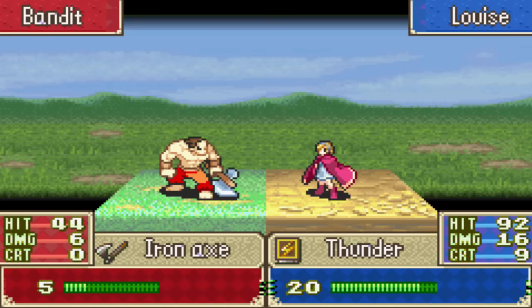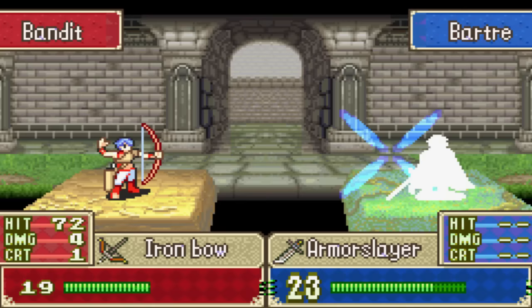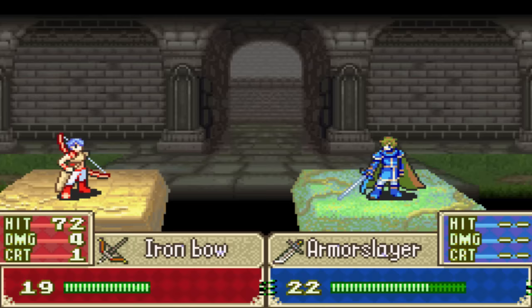I know that the AI is quite different in the two routes. In Hector's mode, the enemies move differently. There are also Pegasus Knights — a lot of Pegasus Knights on Hector's route, which is really annoying. Even though they're kind of bad, they're still annoying because they threaten your healers and such.